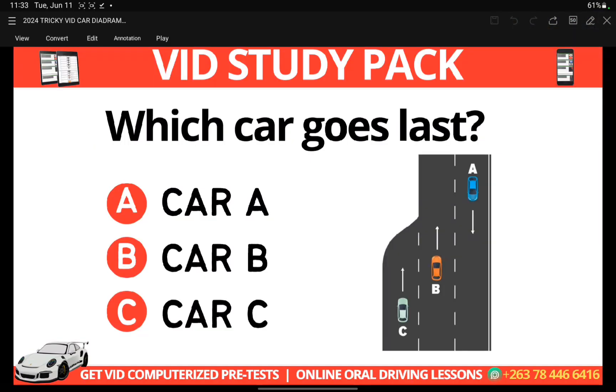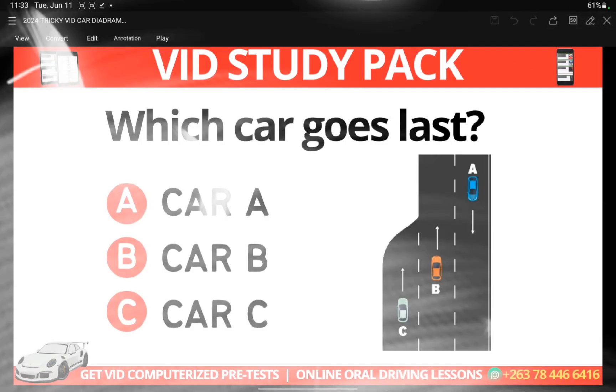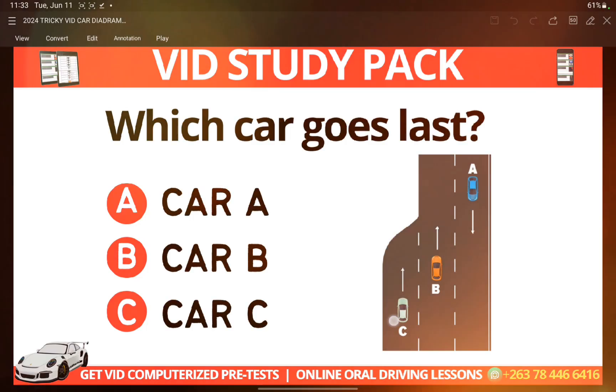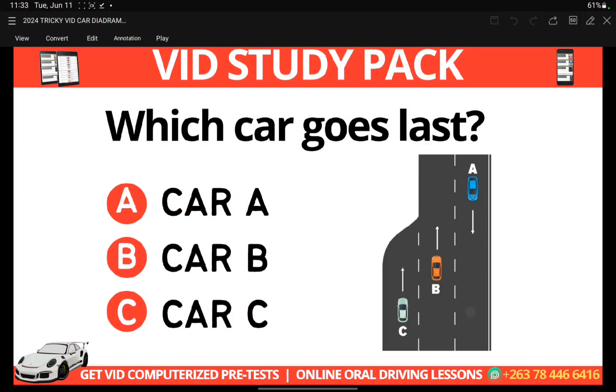Hello guys, welcome again. This one is going to be a quick and simple one. On this card, I'm looking for the car that goes last. We have three cars here: A, B, and C. A and B are going in this direction, while A is the oncoming car — meaning it's going in the opposite direction. We have these three cars and we are looking for which car goes last.